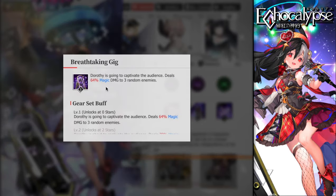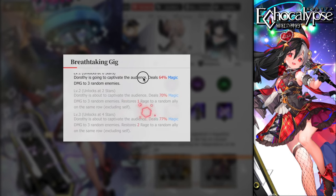Her first skill is called 'Captivate the Audience' — Dorothy deals 64% magical damage to three random enemies. This means you can place her anywhere on the lineup without restrictions. At two stars she becomes more active, like Vivi or Audrey, giving resources and rage. She deals 70% magical damage to three random enemies and restores one rage to a random ally, excluding herself, on the same row.